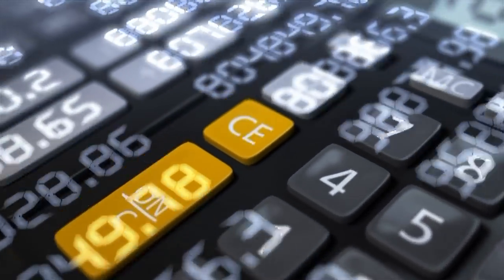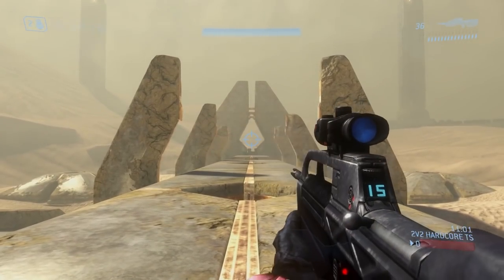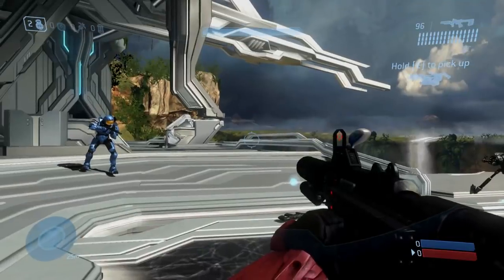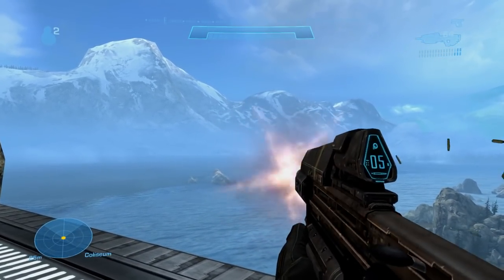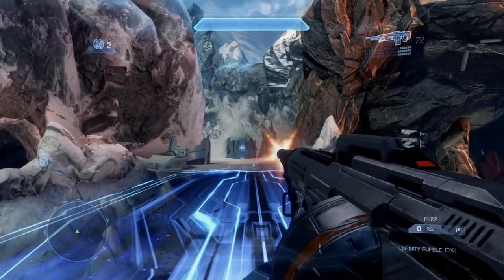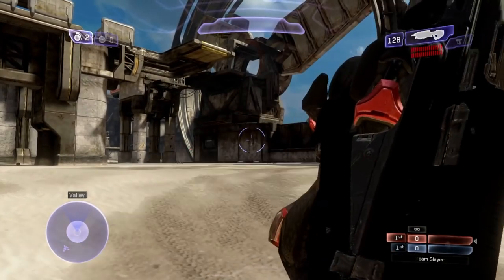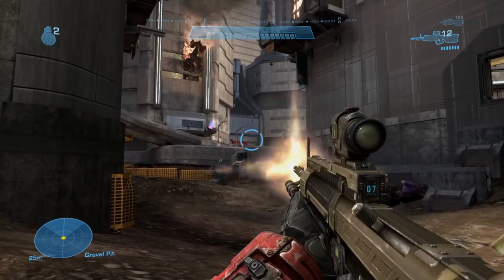So we decided to try to find what weapon single-handedly is the fastest across all of Halo, and to accurately do this we decided to do our own math. There may be slight discrepancies in how our numbers turn up based on the fact that we manually timed each weapon, as opposed to finding the number within the game engine. But ultimately we feel pretty confident in our overall process. We went in-game and fired an entire magazine — or equivalent in the case of plasma weapons — and timed how long it took to empty the entire magazine.